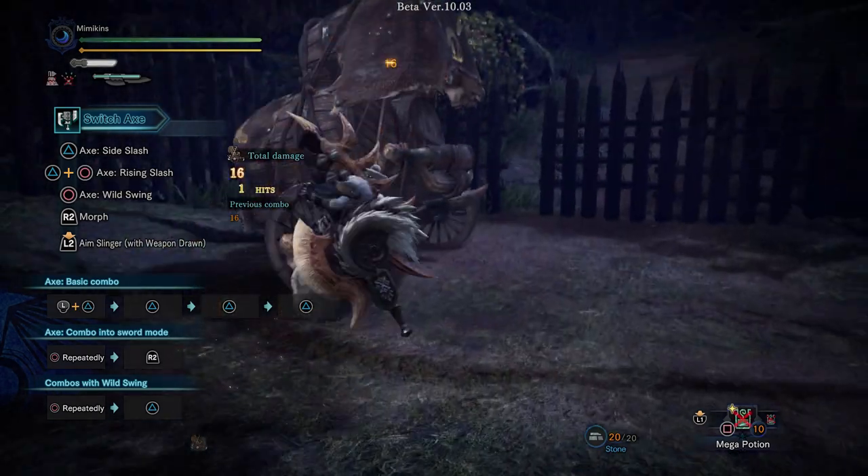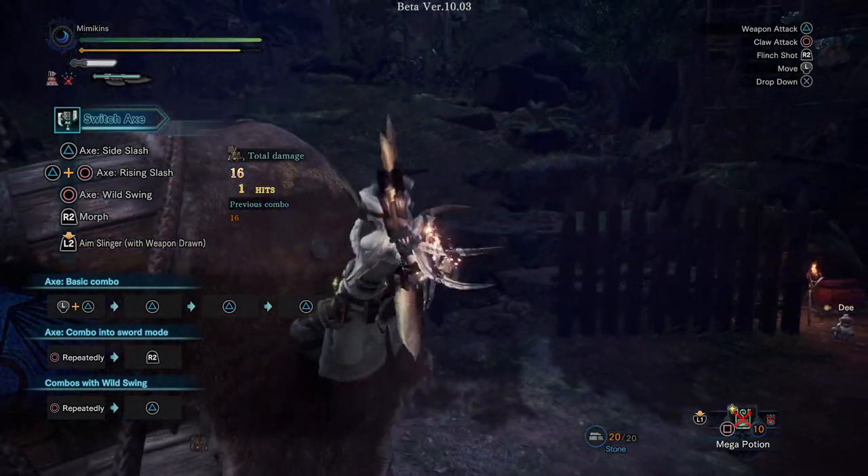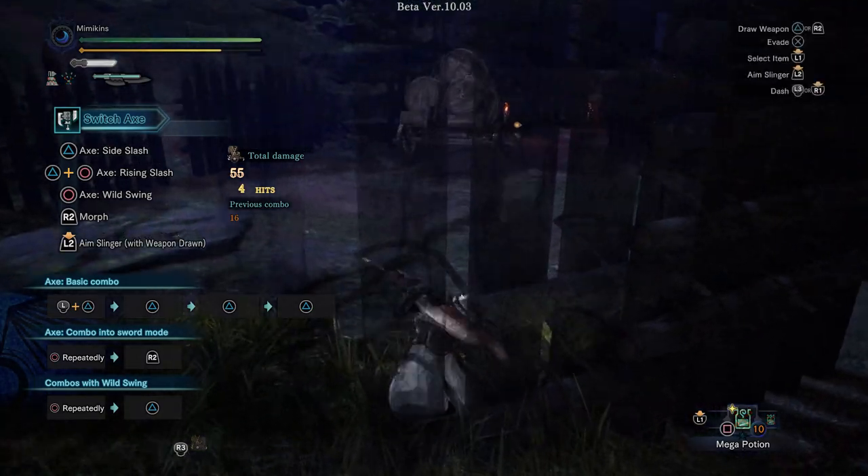Let's start off with Switch Axe. This weapon can use the flint shot like all other weapons, which consumes all your slinger ammo to send the monster reeling.